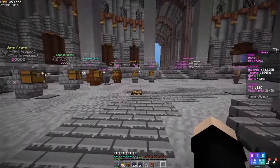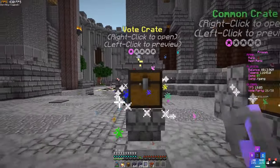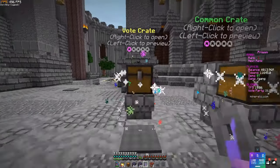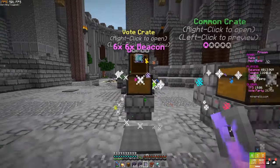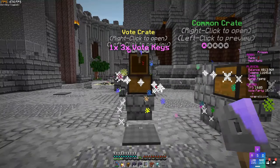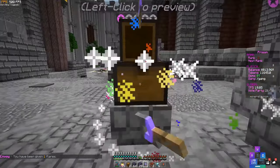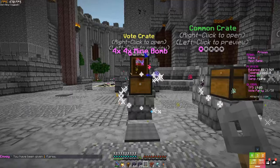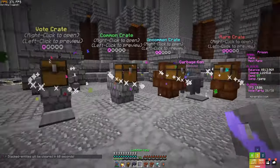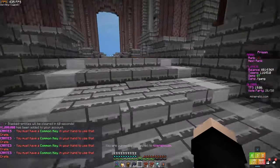I voted for all of them except one — that link kept making me wait so I skipped it. We got four vote crates total. Opening them: six beacons, a small drug crate, three vote keys, three more vote keys, one envoy flare, three common keys, four mine bombs, another four mine bombs — pretty good from voting! We also won another drug crate and a million dollars in balance.